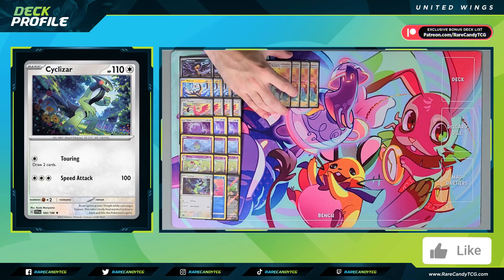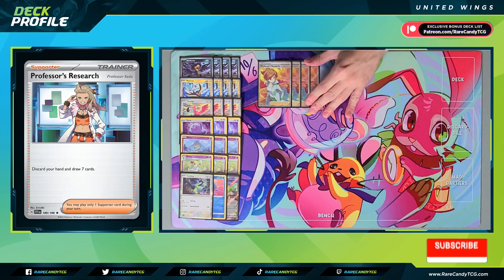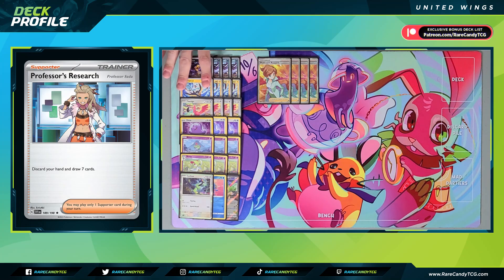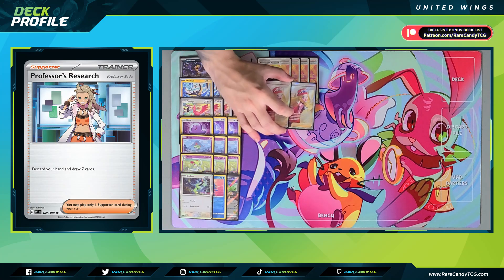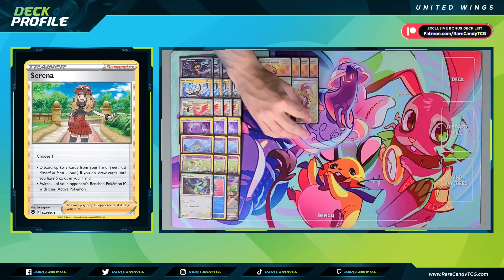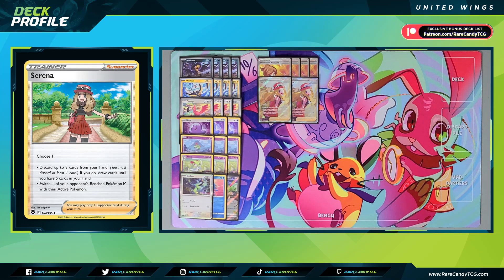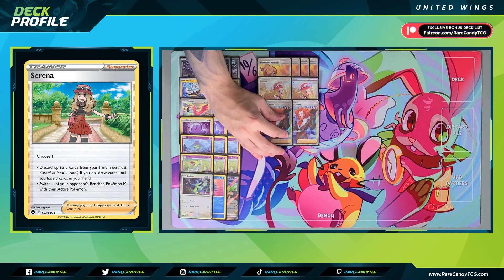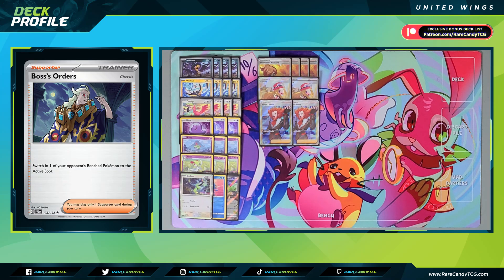For trainer cards, we have four copies of Professor's Research — the best draw supporter for a deck like this since we discard our hand and draw seven, letting us turbo through our deck and discard our United Wings Pokémon. We also have two copies of Serena: in the early game we use it for its discarding effect to draw cards and pitch United Wings Pokémon, and in the mid-to-late game we can pivot to using it as a gust on Pokémon V. And we have two copies of Boss's Orders to round out our gusting options.